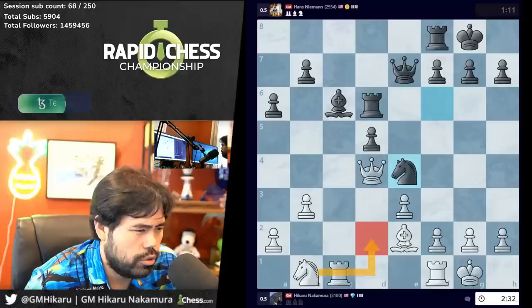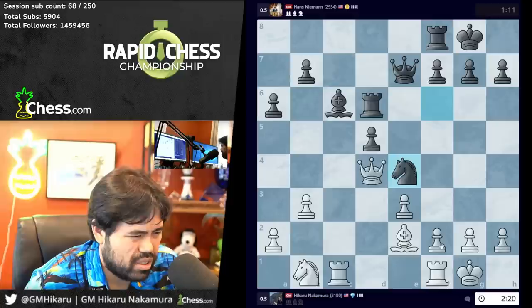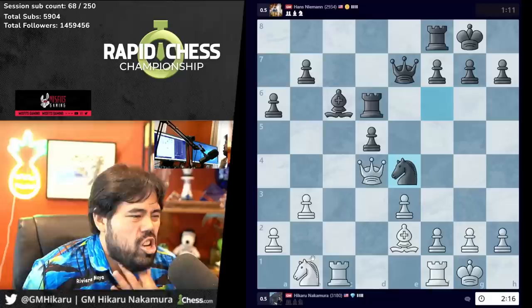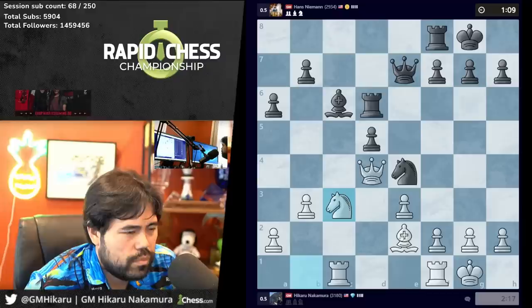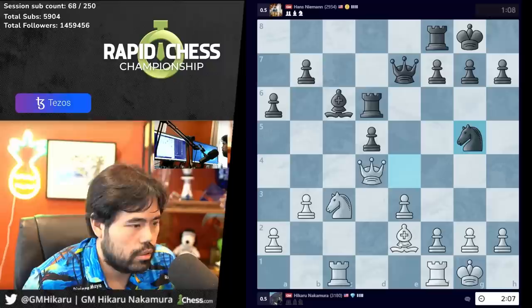Knight e4 — logical. I can play knight d2 here, f3 is a move, knight c3 is also completely reasonable. Knight d2 — I can't do that. F3 is always a move here but it's not special. I think knight c3 has got to be the right move. Oh, I didn't see knight g5 — yeah, I just didn't see knight g5. Oh, that's just a very good move, I completely missed it.